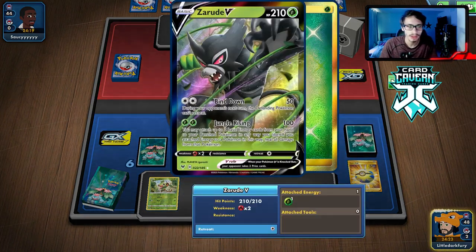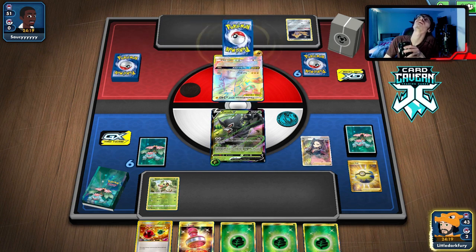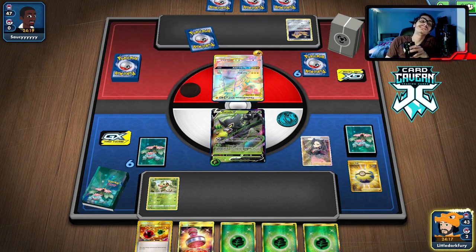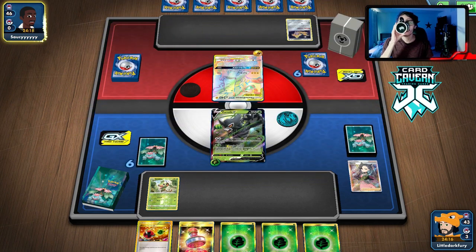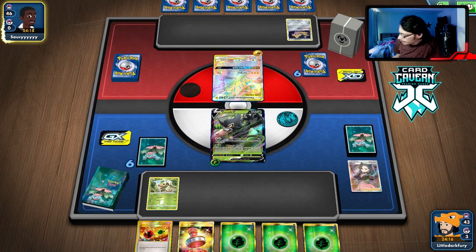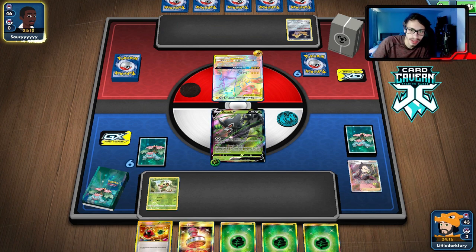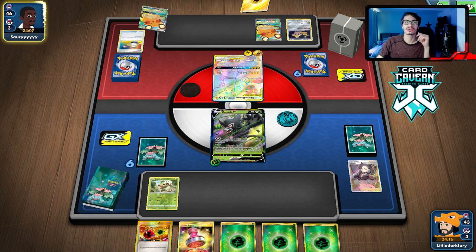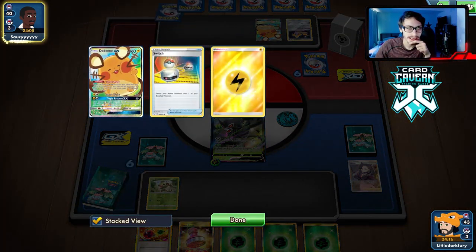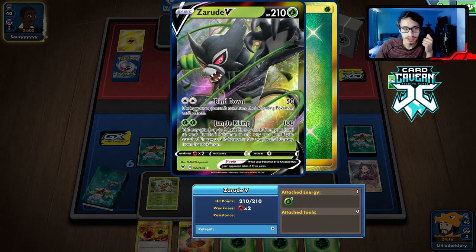We can always attack with Jungle Rising and build up Rillaboom. We definitely go Rillaboom VMAX here. What is this hand? We just have to pass — this hand is pretty bad. Let's see what they got. I'm hoping they Marnie me because this hand is terrible.